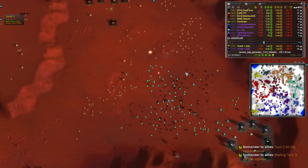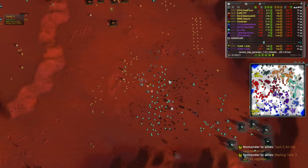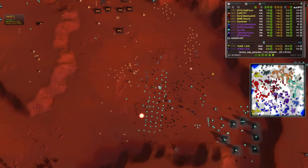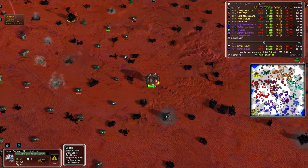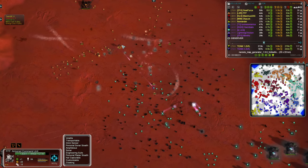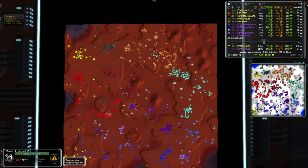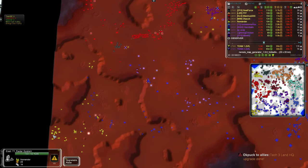Switching back to the observer view temporarily. Looks like Triple F's got just enough to hold. Look at Uri - his commander only has five kills. He's using it more as an armed command unit that's building Tech 2 point defense, very effective versus Triple F who has 65 kills on his commander. Quick check back on the lower west side - Nomander now pushing out. He's sent enough units; they're everywhere. Hannibal is at risk of getting booted off this plateau.